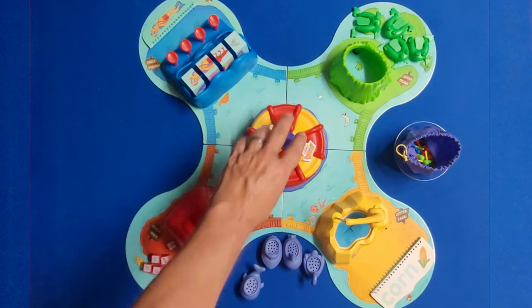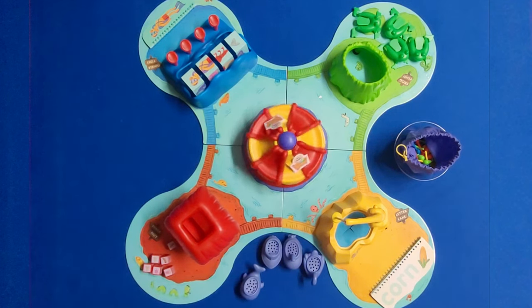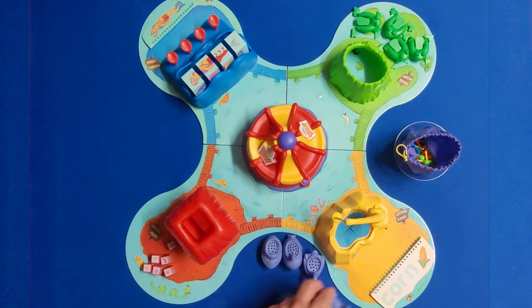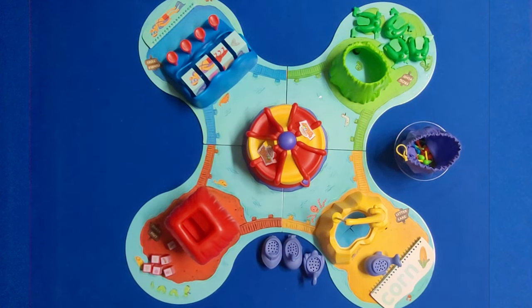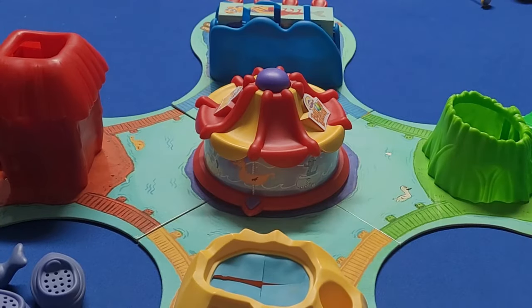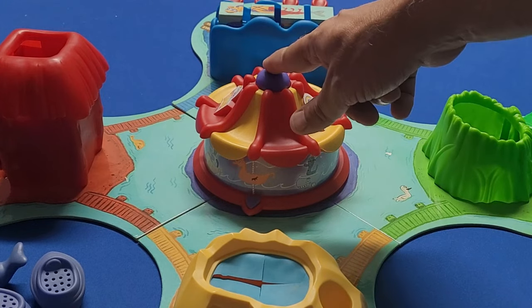What you're going to do is simply pick a piece, spin the carousel, and it's going to tell you which game you're going to go to first. In this case it is going to be Letter Lake, so I'm going to go ahead and put this here and press the timer. After we've discovered the location, we're going to hit this button and that is going to start the music, which will be the timer.